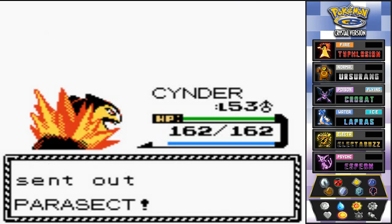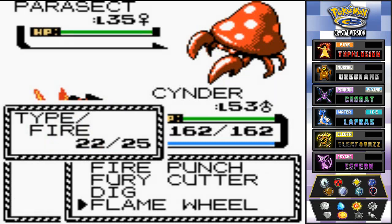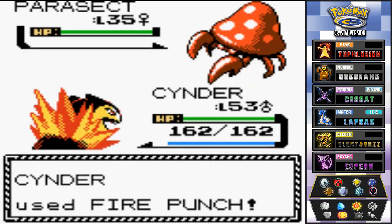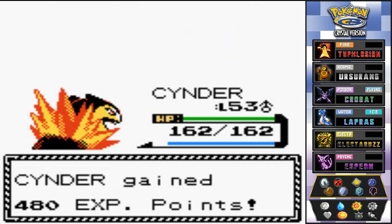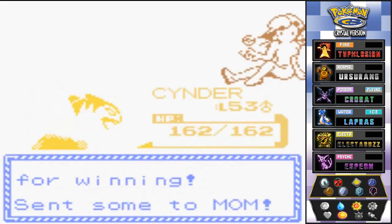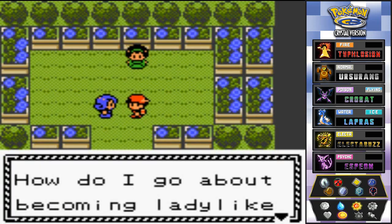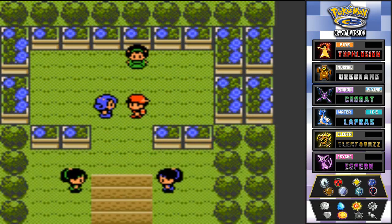She comes out with another Pokémon — Fire Punch sees what we can do. Parasect has been defeated just like that. Beauty Julia is beaten and she asks how to become a lady like Erica. I really don't care — I just want that gym badge.